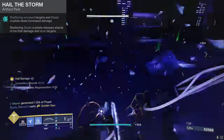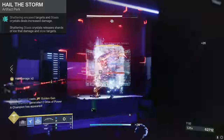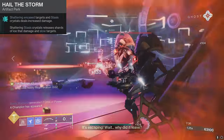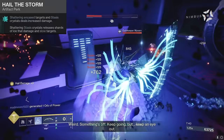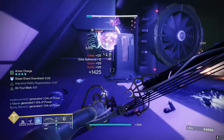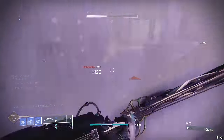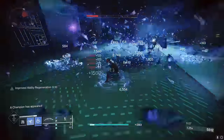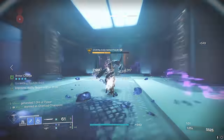The other artifact mod that is the cream of the crop for this build is Hail the Storm. It outright says shattering a frozen target and stasis crystals deals more damage — that's why you've suddenly been getting Shatterdived in the Crucible again. It also has another ability that says shattering stasis crystals creates little seeker projectiles that slow targets, which is excellent because when you slow an overload champion it stuns them. And remember that stasis shatter stuns unstoppables, so your glacier grenade alone can deal with two different champion types.